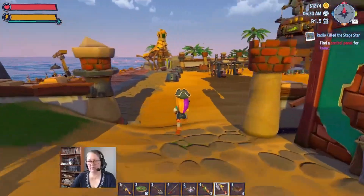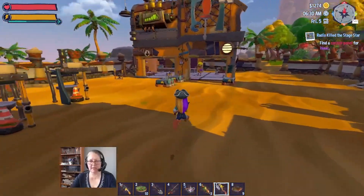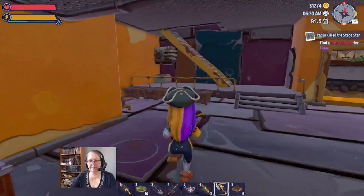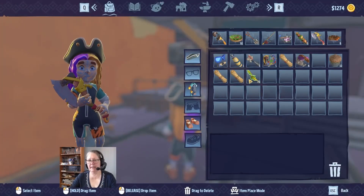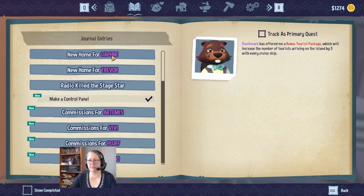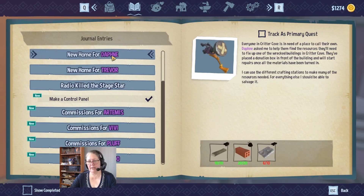That one house needs enough marble - I think it's about eight more marble slabs. I know I don't need to put it in my pack but I'm going to anyway. New home for Daphne - I need four marble slabs. New home for Trevor - I need ten. So fourteen marble slabs total.